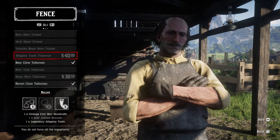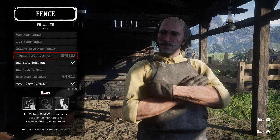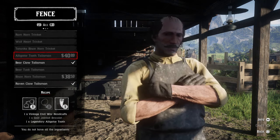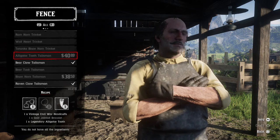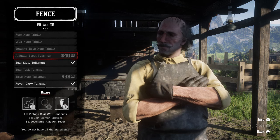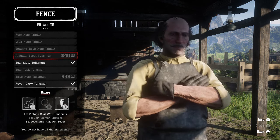Hey guys, Lethal Leslie here. Today I'm going to be showing you how to get your hands on the gold jointed bracelet guaranteed. Now there are a few ways of doing this — you can rob a train, you can loot somebody, and you can just keep looting and you will be able to find one in the end. But I found a way of getting it guaranteed — it will spawn in the end.